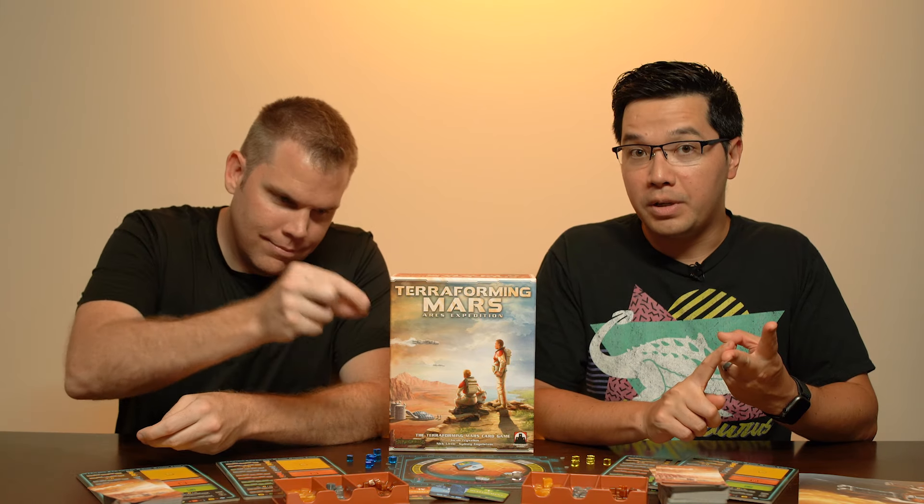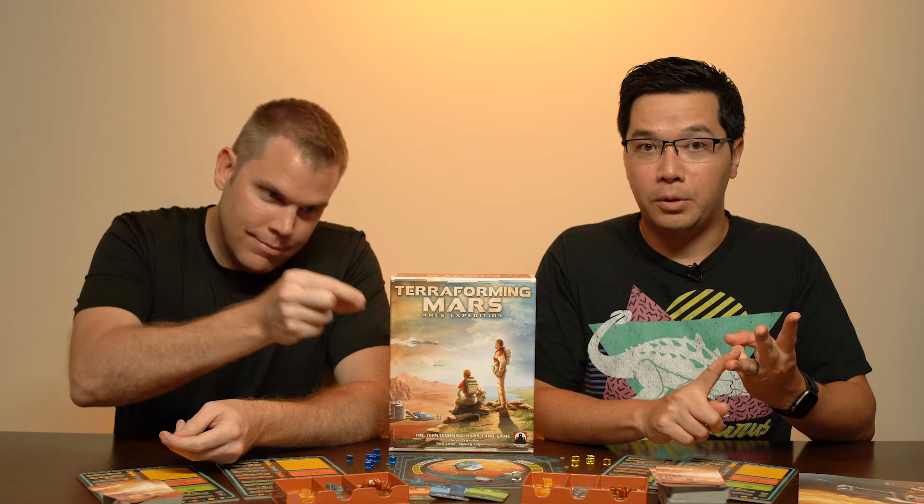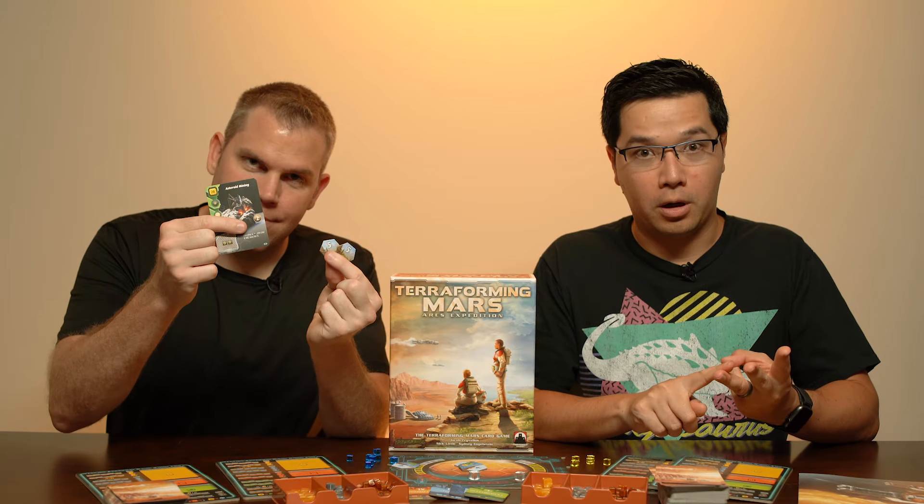The game continues until all nine ocean tiles are flipped over to blue, the temperature is increased to eight degrees Celsius, and the oxygen level is increased to 14%. Once this happens, the current phase ends and you start adding up all the scoring. Players add up all their points from their terraforming rating, their forest tiles, and their project cards. The player with the most victory points wins.